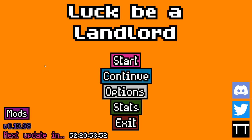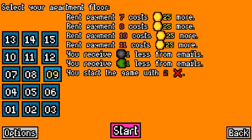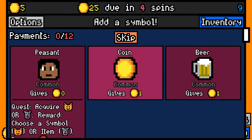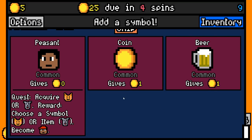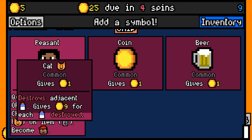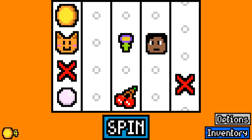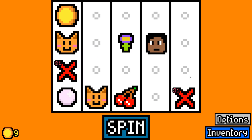Hello everyone, welcome back to Luck Be a Landlord. We've got a new mod today and we're gonna go floor nine, as usual it's kind of our fair floor. I've already been given a symbol. The peasant common gives zero gold and gives us a quest: acquire a cat or a dog. The reward is to choose a symbol — cat or item dog — and then he becomes a journeyman. We've got a cat. I'm gonna guess that doesn't give us our challenge if we acquire a cat.